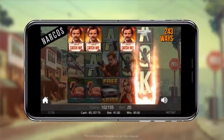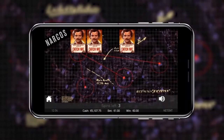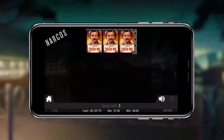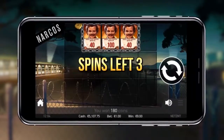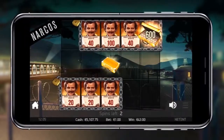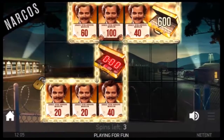When three or more locked up symbols appear in the same row, the locked up feature is activated and you get a random coin win. Land a golden locked up symbol and you can unlock even more great features.